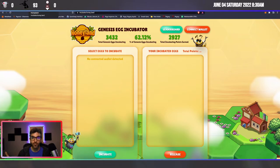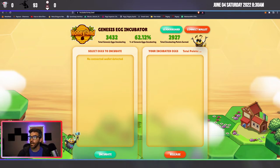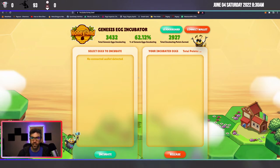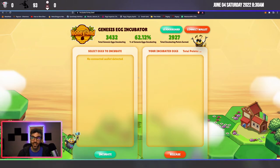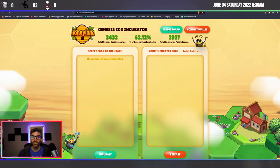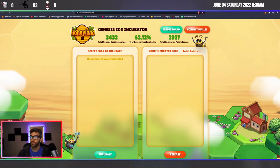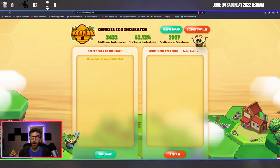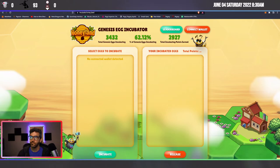The roadmap seems awesome. I wish I lived in New York because they're going to have an actual meet and greet with the genesis holders — that would have been great to attend. But c'est la vie, I'm not in New York and don't have the funds to fly down there and rent a place in Manhattan.